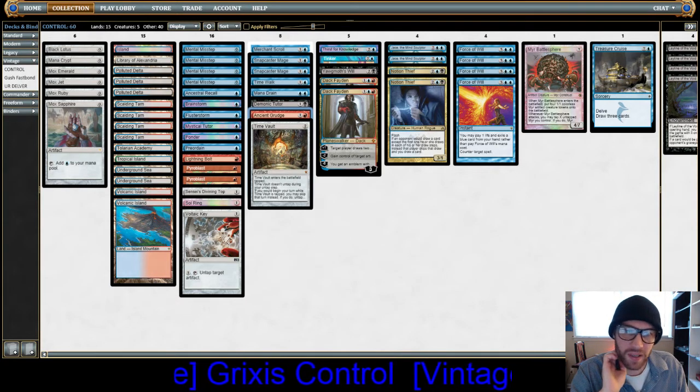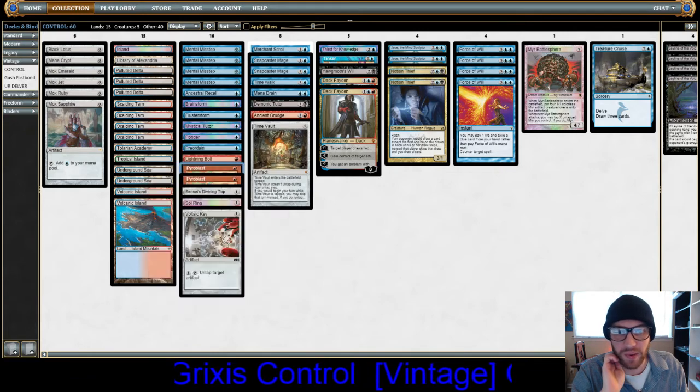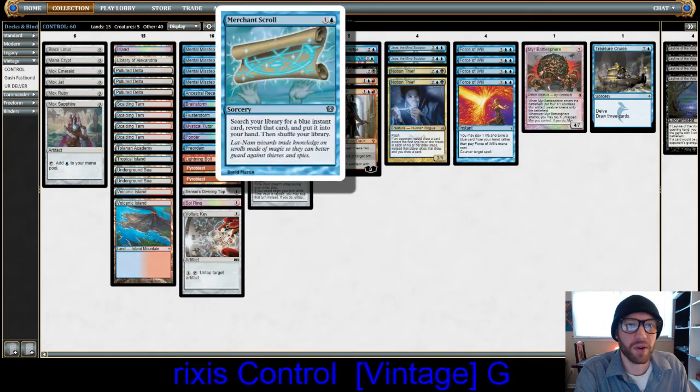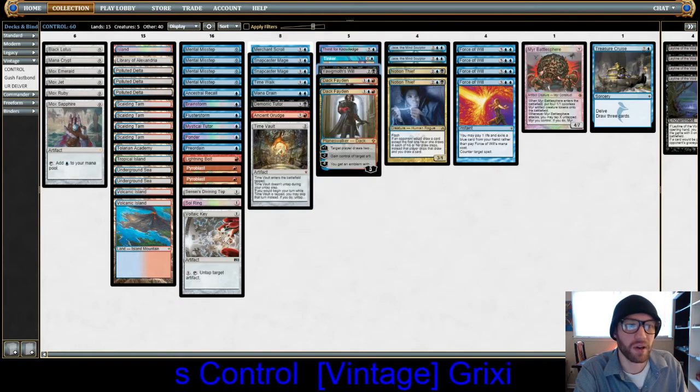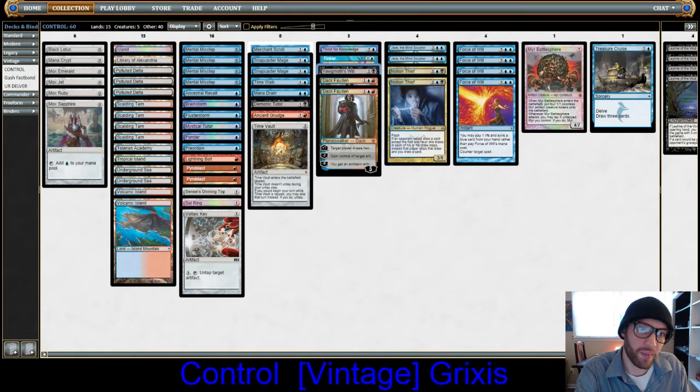We have Ponder, Brainstorm, Mystical Tutor, Preordain, one Lightning Bolt, two Pyroblast, Merchant Scroll, and just Demonic Tutor and Yawgmoth's Will — no Vampiric Tutor.